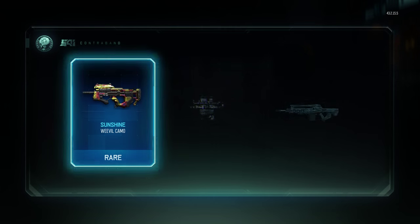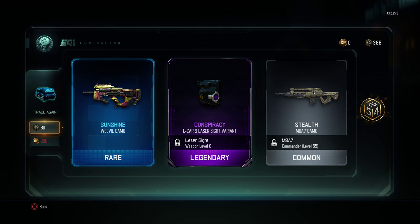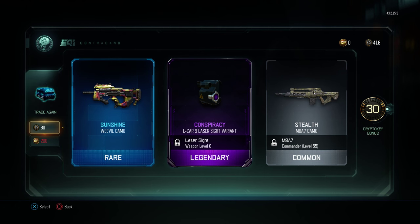Here we go, come on give me a legendary or an epic. A sunshine - a legendary! And a goddamn stealth common. I got 30 bonus for that sunshine for the weevil. That's not a bad one. I'm just gonna start using that gun then.